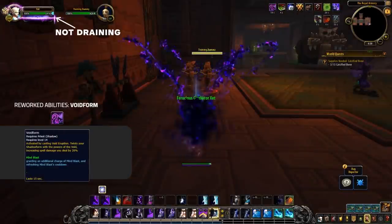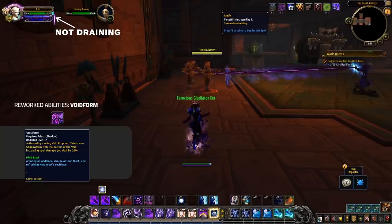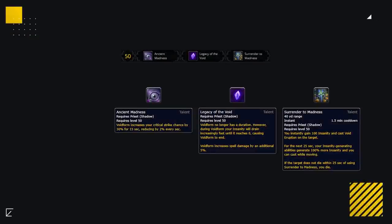The biggest changes come to the core fundamentals of Shadow Priest. Before, Void Form was your main source of damage. Now Void Form has been made into a 1.5 minute cooldown, no longer draining your sanity but instead having a duration of 15 seconds. With this change, two of the level 60 talent row talents have also been updated. Legacy of the Void makes it so your Void Form no longer has a duration, but your insanity will drain at a faster rate whilst additionally increasing your damage by 5%. Serenity Madness also saw another rework — it's still going to kill you, so not advised for PvP.